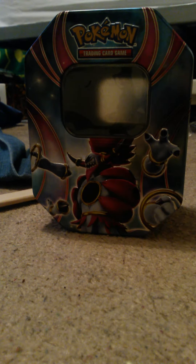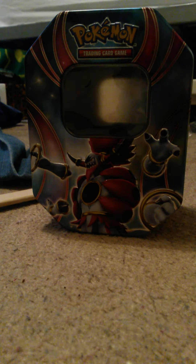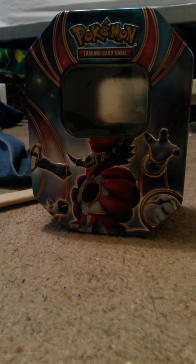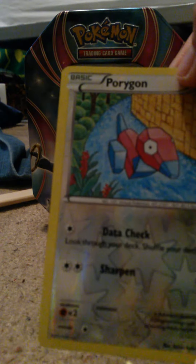We have Persian, which evolves from Meowth. Baltoy, which is a basic with 60 health. And we have Inkay — I already have Inkay in my other pack. We have Goomy. We have Porygon — or Porygon, I don't know.